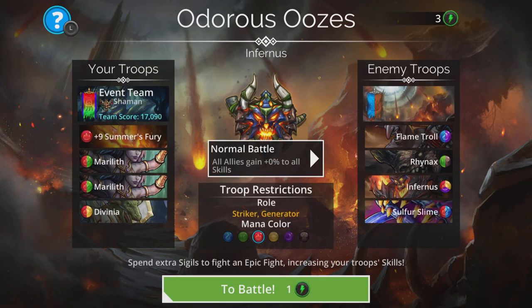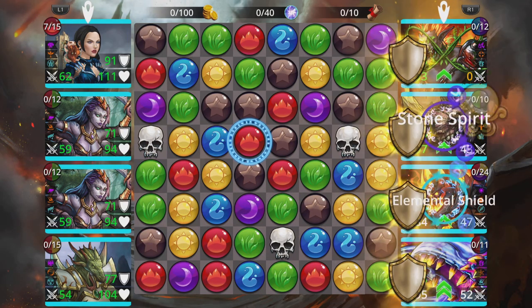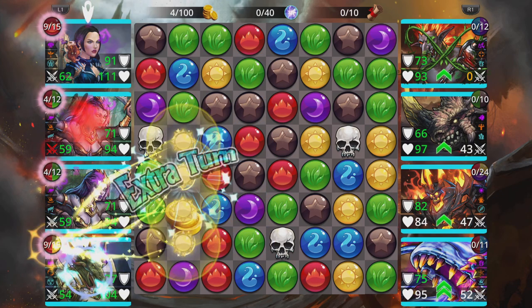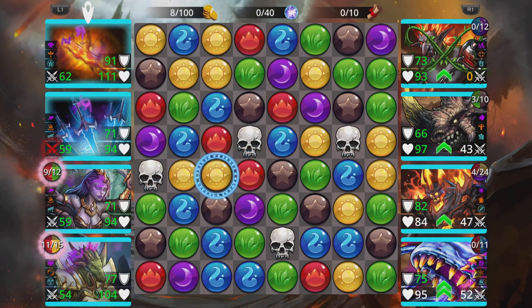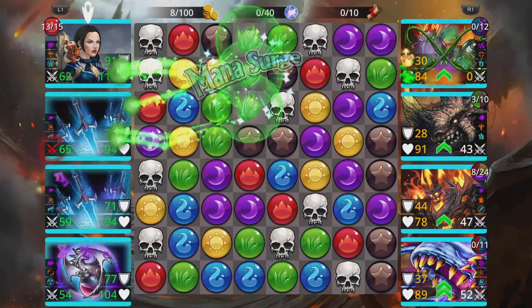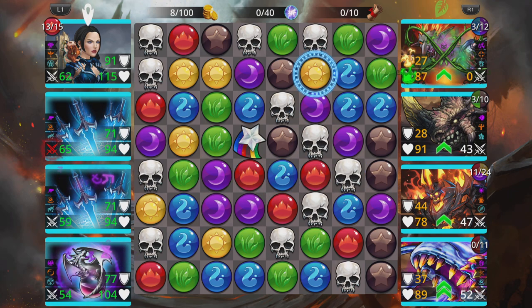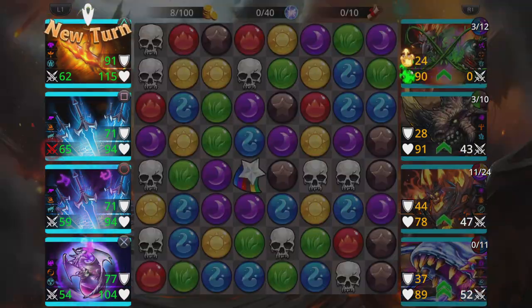I'll do the last one a little bit slower for the benefit of newer players, with a bit more explanation. We're always looking for red. If we can't get red, we'll get green, and we'll grab four matches if one's there too. Cast Summer's Fury to create some red — if we're lucky it'll match, if not it won't. Cast Maralith because she'll do damage and then destroy a load of gems, which is the handy part. That's charged up both Maraliths again. I'd probably take the skull match, but since they're entangled at the front, I'd rather cast Divinia to charge up the hero. We've got some red back, which is nice.